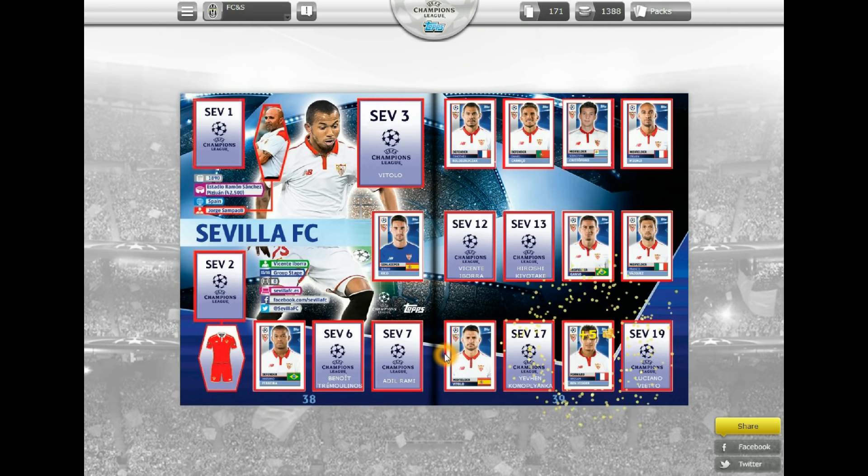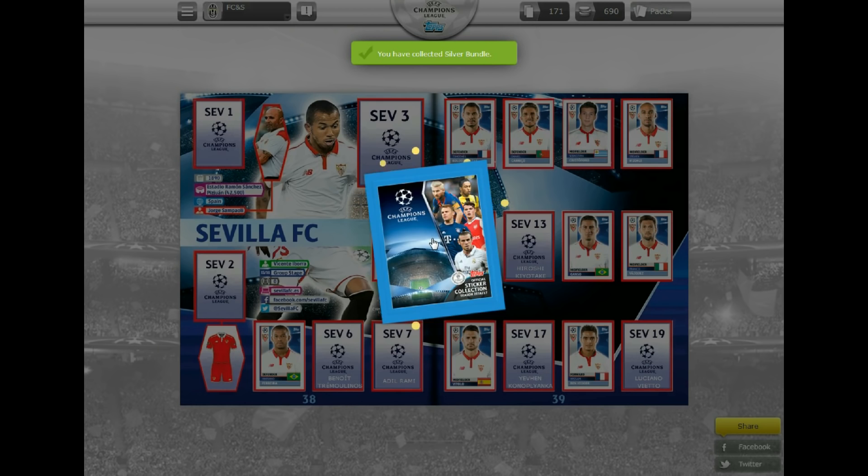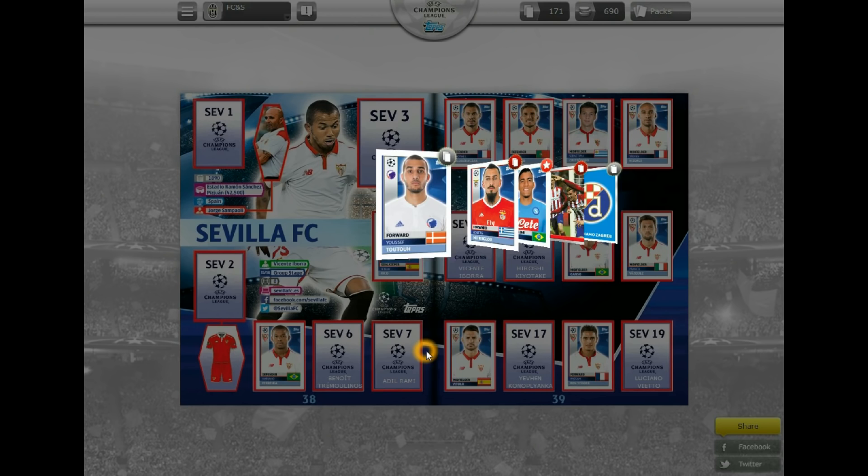Let's purchase our next silver bundle and head on to our next series of free silver packs. Not so good this time — the only need within that pack was Alain of Napoli, so let's stick him in and the rest can go in the trade pile.